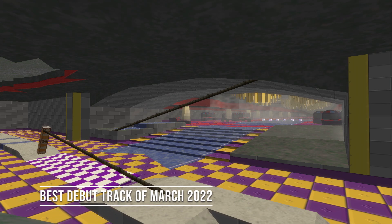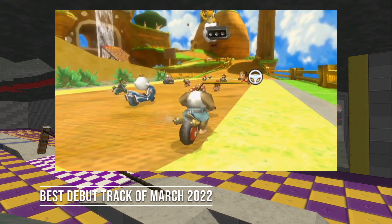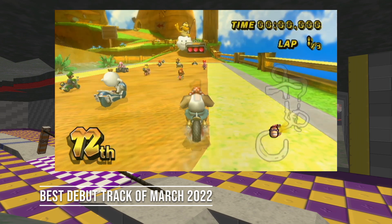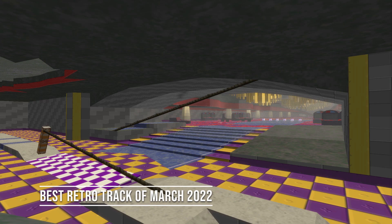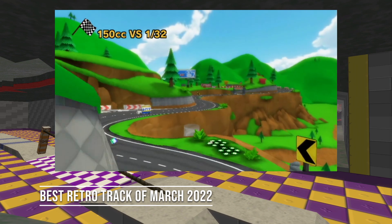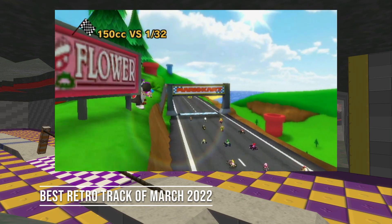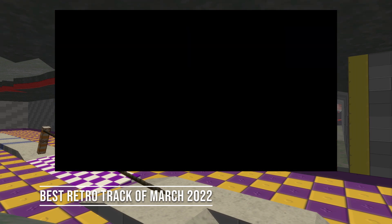The award for the best debut track of the month goes to SMG Honey Hive Galaxy by The Veil. There were quite a number of really solid debut tracks this month, mostly coming from the jams, but I really love the creative direction that Veil took here, and I have to give props for being dedicated to finishing this for so long. Great stuff. Moving on, the award for the best retro track of the month goes to DS Shroom Ridge by Squire Turnvolt. There were so many cool retro tracks showcased in this video, but this is the one that I think improved upon the original track the most, and I could see myself wanting to play Shroom Ridge in CTGP if it was this version — which is wild to me. It's a testament to how good Squire is at making tracks.